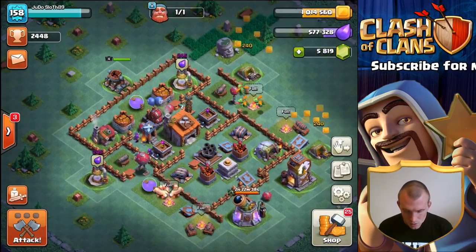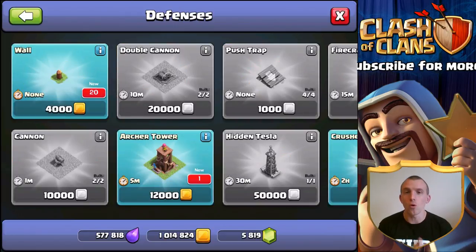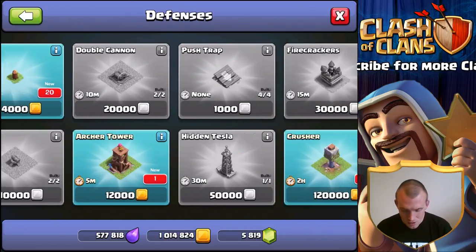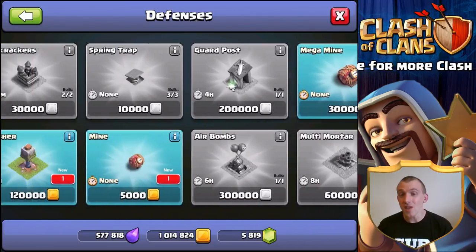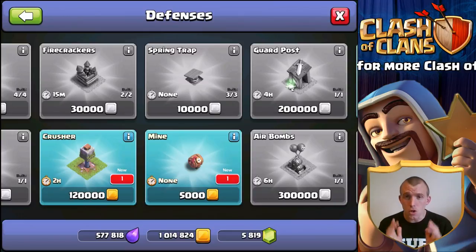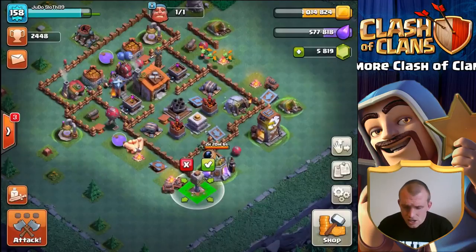Three, two, one — boom! There we are at Builder Hall 6, fantastic stuff! We have 25 new things — 20 of them are walls, so not too impressive, but there's also the archer tower, the crusher, one new mine, and the roaster. Following advice from you guys, I'm going to build the crusher first.